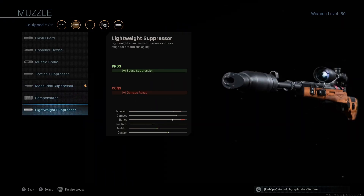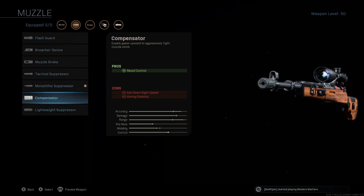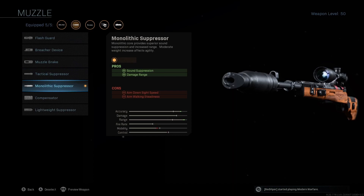The Monolithic Suppressor is the best suppressor — it gives you the most accuracy and the most range. It cuts down a little bit on the mobility, but it's definitely the best out of the barrels.